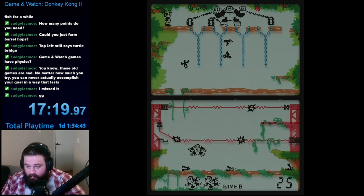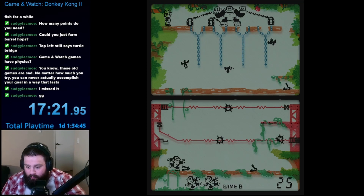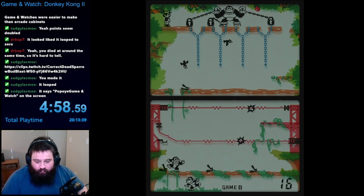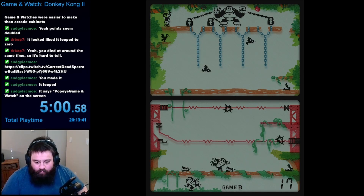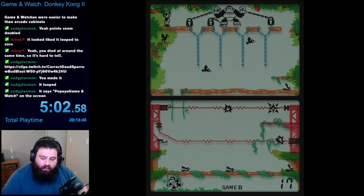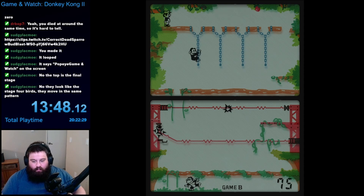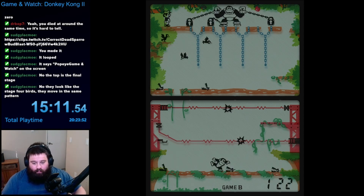Generally speaking, you only take damage when an enemy moves from one position to another. If they aren't moving, you can stand right next to an enemy as long as you move away quickly enough. However, if you don't understand the timing, it can be pretty easy to accidentally move in front of an enemy right when they are about to move. It took me a few tries, but I eventually managed to rescue Donkey Kong in game mode B. I got to 122 points before I ran straight into the jaws of a Snap Jaw and ended my run.